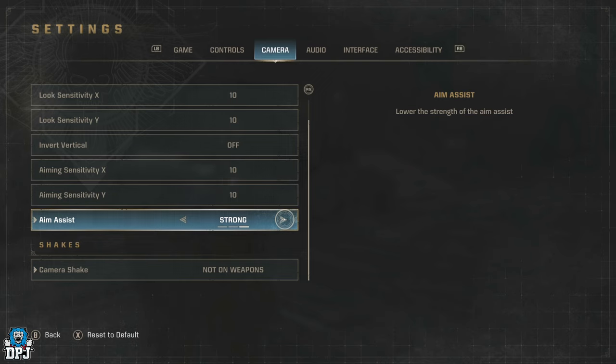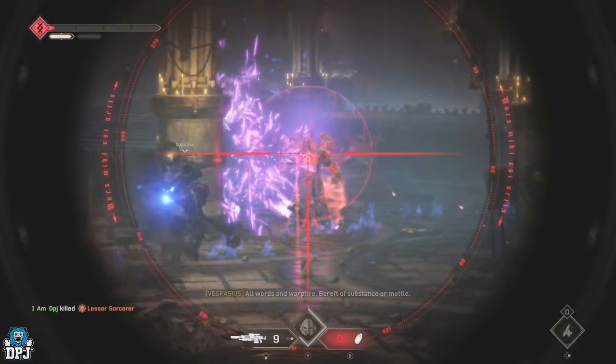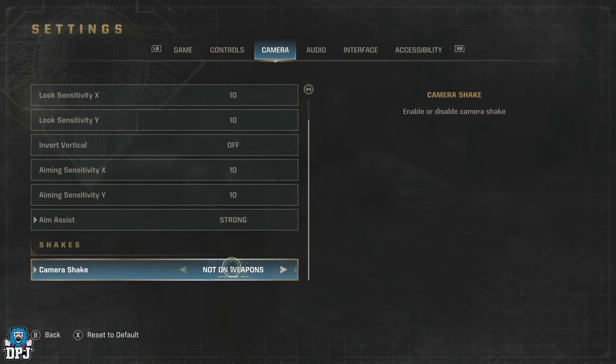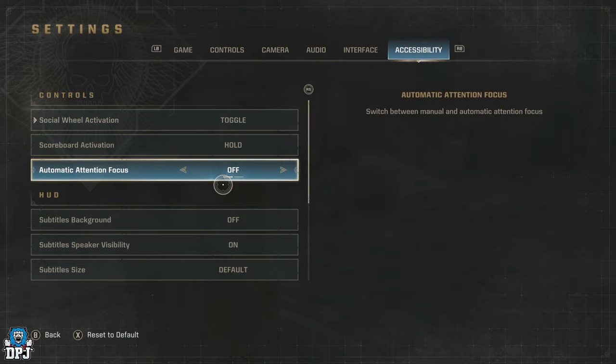I did change the Aim Assist — I put it on Strong. I did this because I'm leveling up the Sniper class and using a sniper under the hecticness of this game is hard enough, so I thought I'd try to gain a little advantage. Did it work? I actually can't say that I feel it did. In regards to camera shake, I selected None on weapons — having it on was literally making me dizzy. With it fully off it felt like it took away from the gameplay, so I chose the option of not having it on weapons, and it feels completely fine.